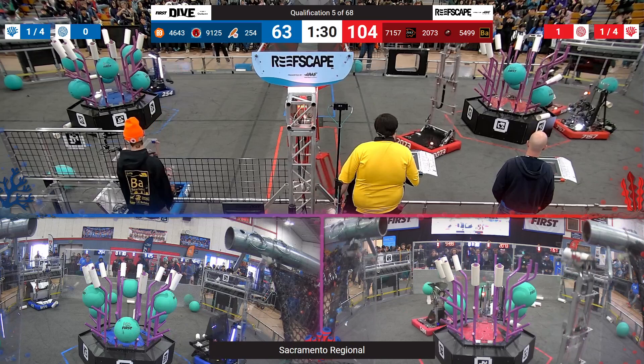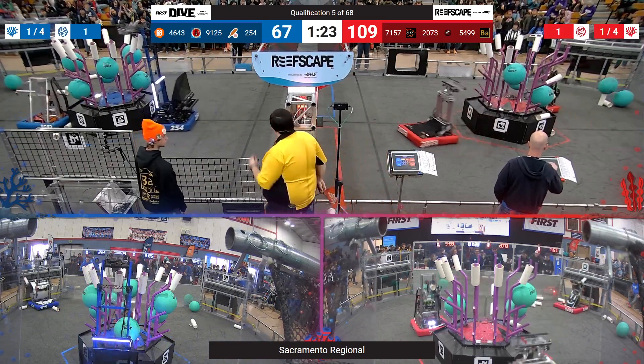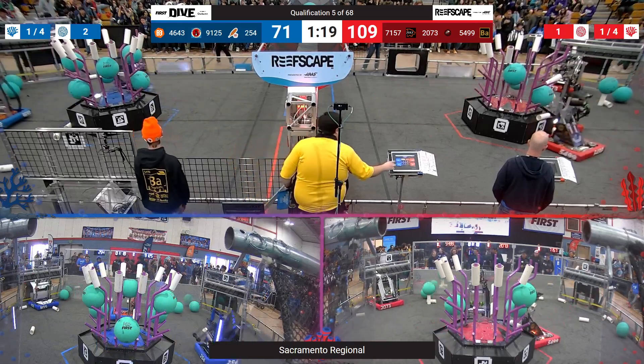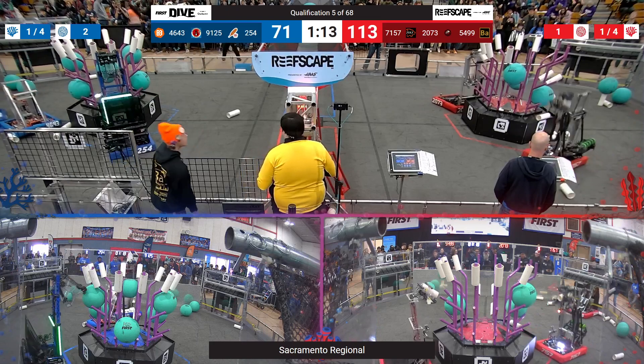54-99 trying to add some Coral to Level 1, but it falls to the floor. They're going to have to pick another one up from their Coral Station. They do so — they pick it up and try to dump it under the Level 1 trough, but it keeps falling to the floor.